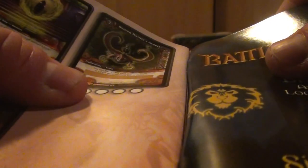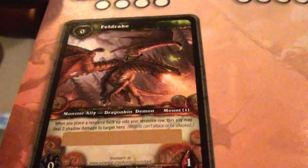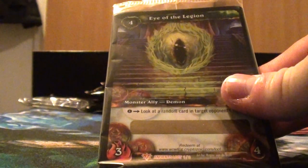And here we see the loot cards. It's the Eye of the Legion - the one of one. The Demon Hunter Aspects, which turns you into a Demon Hunter. And then the Feldraig Mound. The Guaranteed Loot was of course the Eye of the Legion, the one of one.